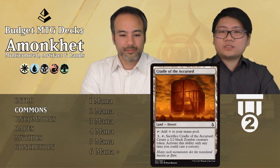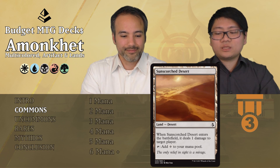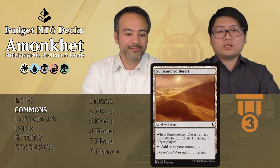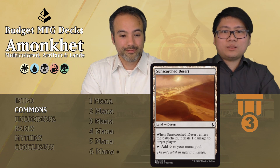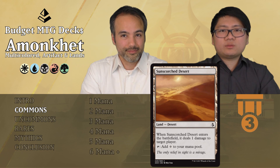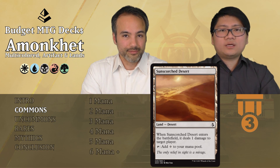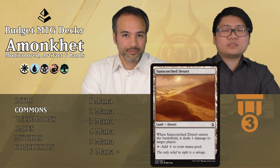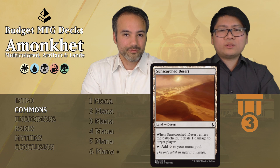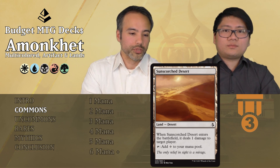The next one is Sunscorched Desert. It's a desert, and when it enters the battlefield it deals 1 damage to target player, and you can tap it for colorless. It's not that great — the 1 damage doesn't really help you that much most of the time. That's why it's Tier 3. If you don't have many color slots, it's fine to put it in, but if you already have a couple of color slots, just leave it out.